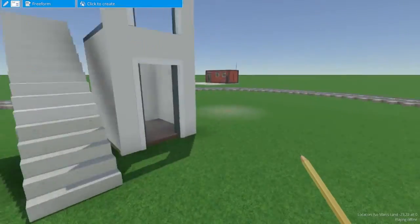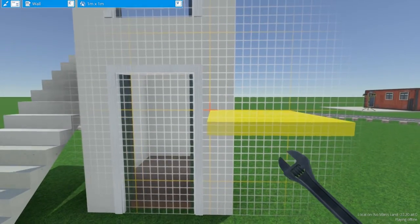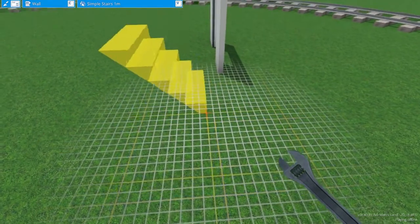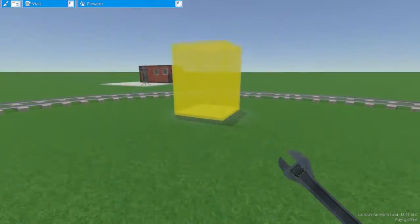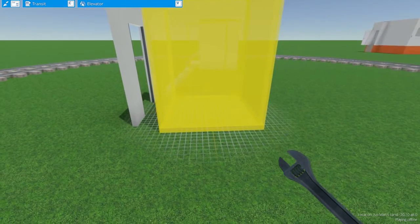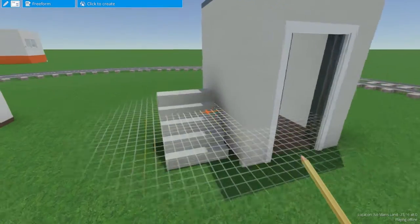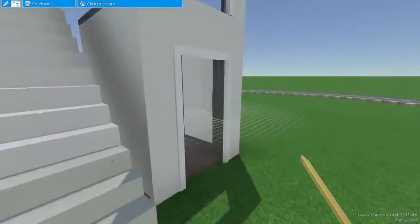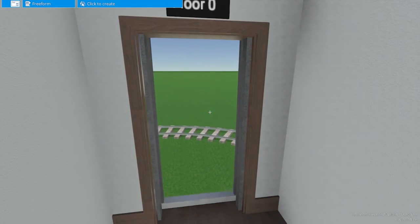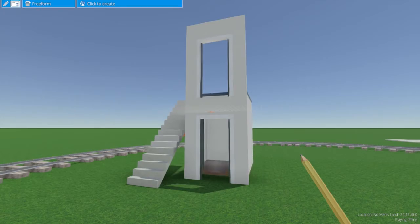I can't figure out how to do that if that is already here. One thing that is already here, though, is this elevator system. So if you press X, you can actually copy the thing that you're looking at — so I can copy the stairs here. If you get the thing inside the transit category called an elevator stop, which is kind of like a doorway, and then the elevator, and you line them up just so, you can go in and select first floor, a little elevator music plays and a ding, and you wind up at the second floor. You can also call it from down here so it comes down to you, which is cool.